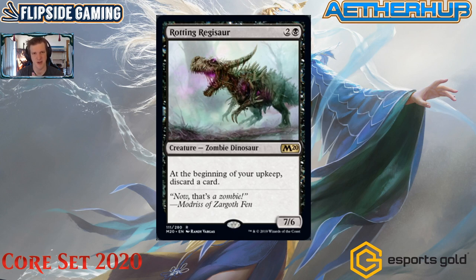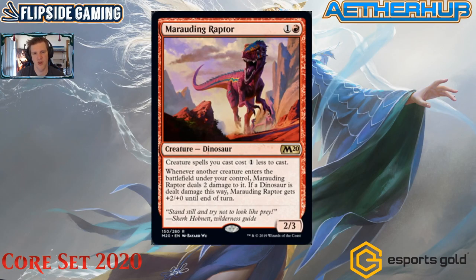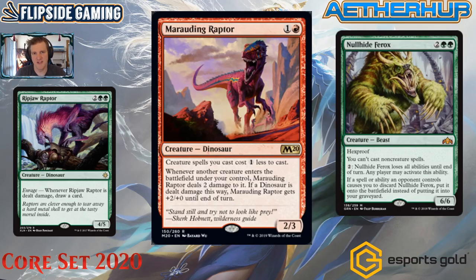I don't imagine myself not crafting four of these — mostly to see how much we can make size matter. One of the first decks I might play at release will be Llanowar Elves, Rotting Regisaur, and beef. Next is Marauding Raptor — one and a red for a dinosaur rare. Creature spells you cast cost one less, and whenever another creature enters the battlefield under your control, Marauding Raptor deals two damage to it. If a dinosaur was dealt damage this way, Marauding Raptor gets +2/+0 until end of turn.